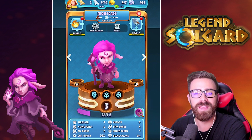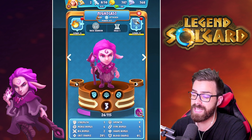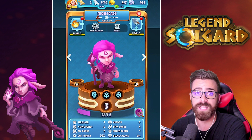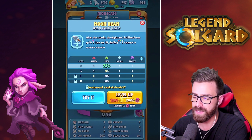Hey everyone, ShadyPenguin here. Today we're going to be going over the first purple creature you'll be using in Legend of Soulguard: Nightcast. Nightcast is our first attacker unit, so she focuses on clearing your opponent's field as quickly and effectively as possible, as we're going to see with her abilities. Let's go over those abilities now.